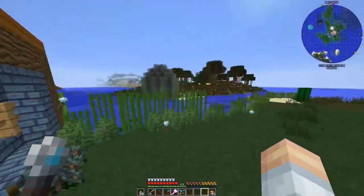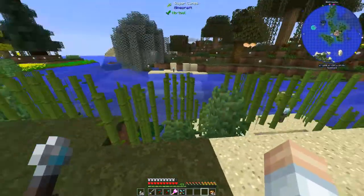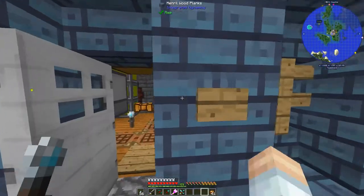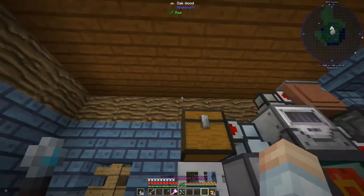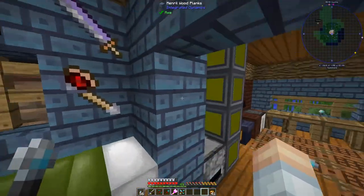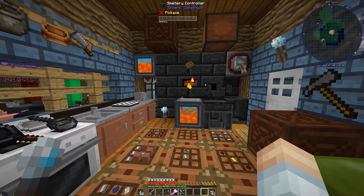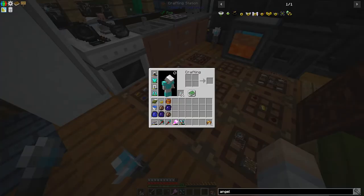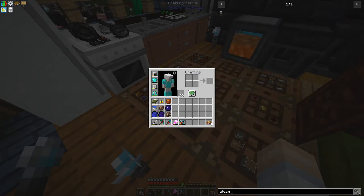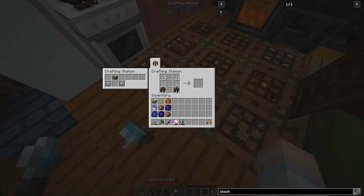We are going to get into some automated farms and get rid of these manual farms so we can start doing some building around here too. We've done a lot of technical projects, not much building, and this thing is ugly. We've got to get the farm out of the way so I can build a bridge over to my power generation island. We're going to be doing this with Immersive Engineering - the main farming thing is called the garden cloche.